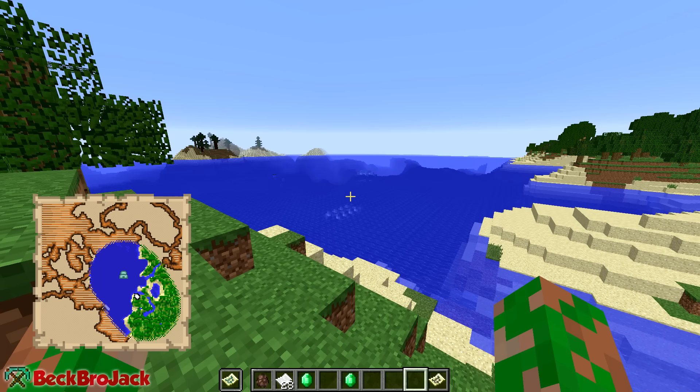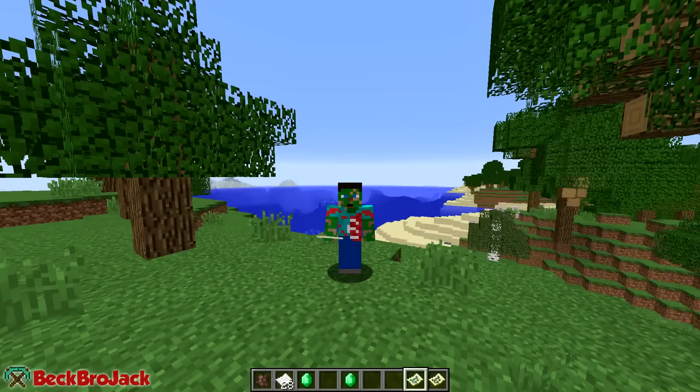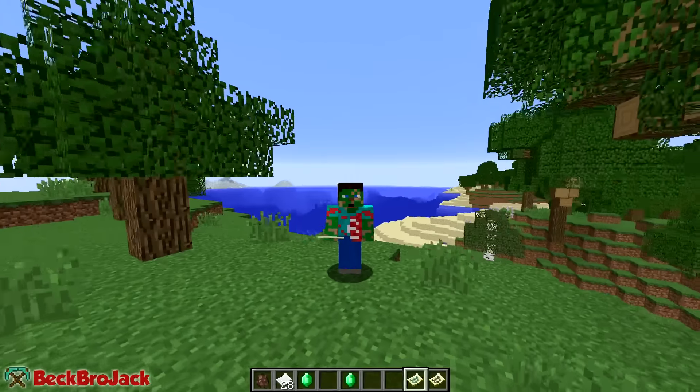The ocean monument is right down there. These exploration maps are amazing for finding these two monuments, and I'm sure in the future if any dungeons are added you'll probably be able to use them to find strongholds, maybe even the end portal. That is number five — some of the other things in this top five are just insane for Minecraft 1.11.